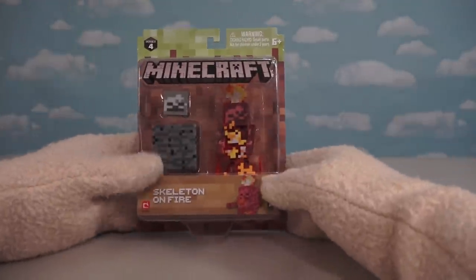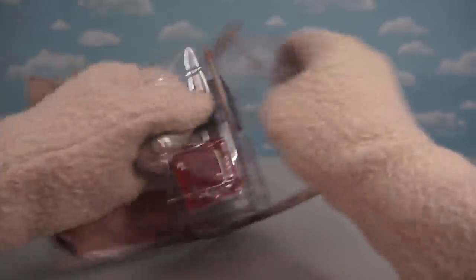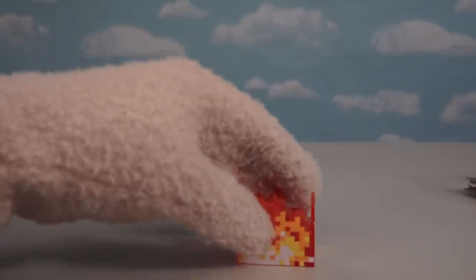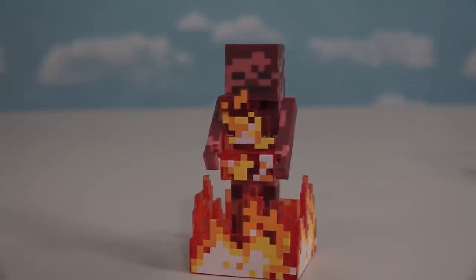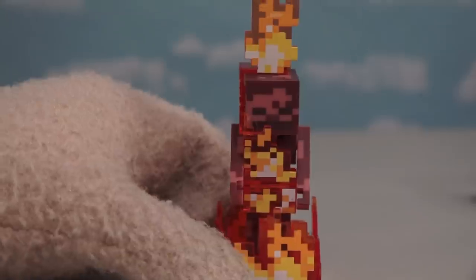Now it's time for one of my favorite figures from this line — the skeleton on fire! I saw this at Toy Fair and I couldn't wait for this one to be released because he looks super cool! Here we have the little base of fire, and inside the fire we put our little red skeleton that's actually on fire! What a cool, detailed looking figure — it looks just like the skeleton, but on fire! He fits in his base really nicely. And not only that, but he also has a hat on fire that we can put on his head too!